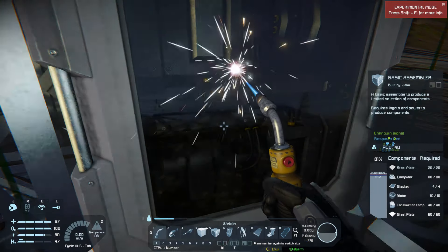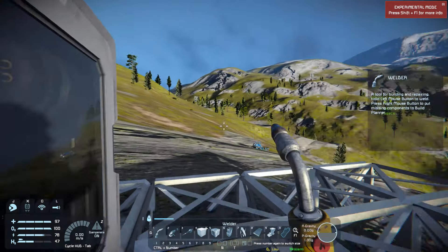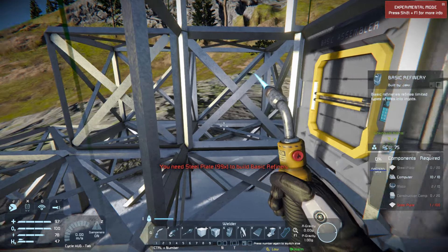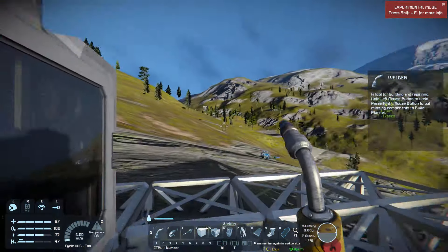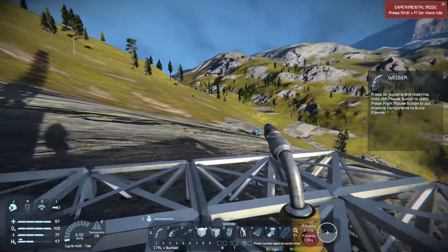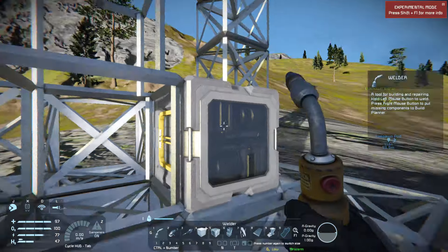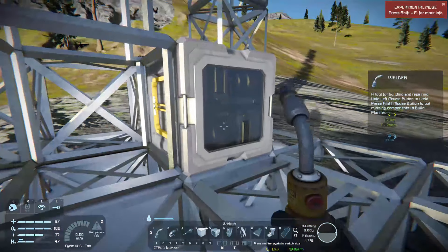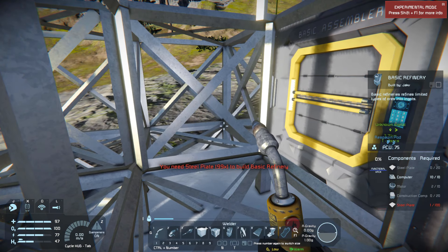We could move all of our ores and ingots over here and start producing things in this assembler — it'll be a little bit faster. But we don't have the refinery here so we'd have to carry stone into the survival kit over there, wait for it to finish, then bring the ingots over here to the assembler, which is a little bit slow and inefficient.